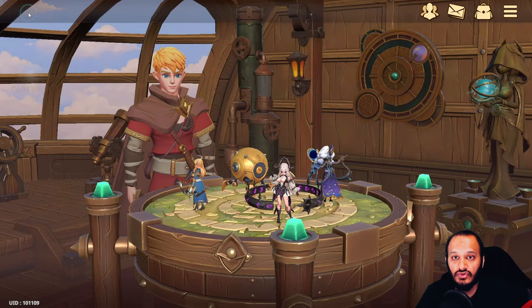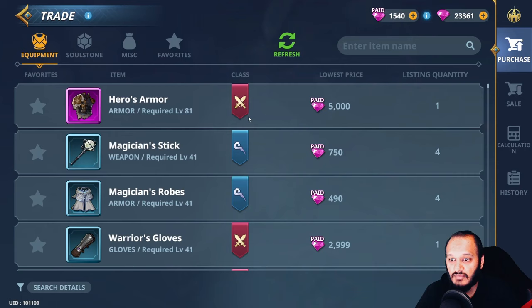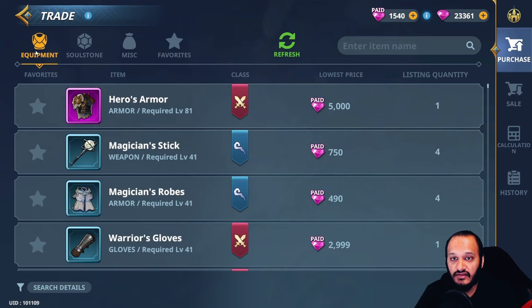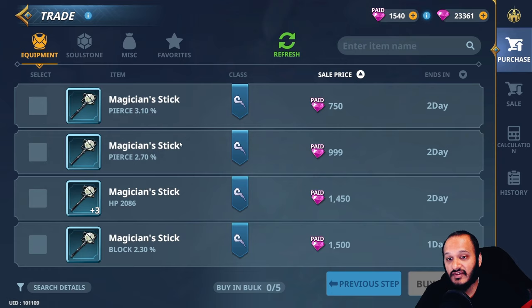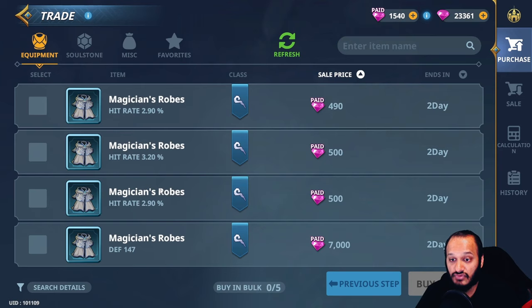You can also get equipment by going to the estate, then going to the trading market, then to equipment, and buying from other players. Check the properties — for example, one item gives 3% crit while another gives 2,000 HP and is already +3 enchanted. The magician's robes can increase hit rate or defense depending on the stat roll, so always check which modifier you're buying based on your champion's needs.